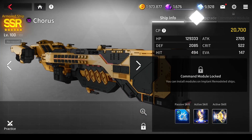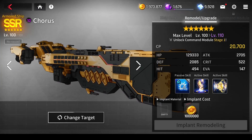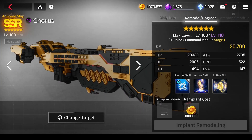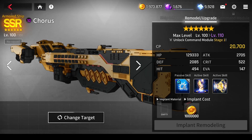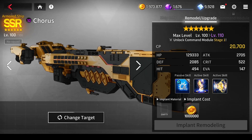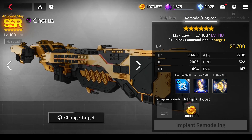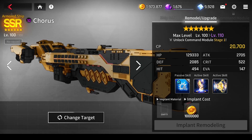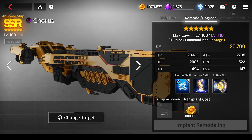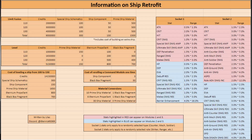Each remodel costs credits plus one copy of the same ship that you're trying to remodel. The copy can be level 1 — you don't need to upgrade it. You also need to level your remodeled ship up to its new limit before you can remodel again, which becomes more and more expensive. Here's a chart with what to expect in terms of expenses. I'll also link it in the pinned comment so you can reference it without this video.